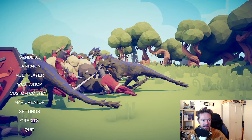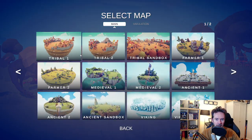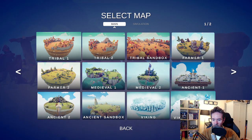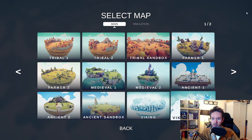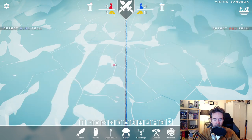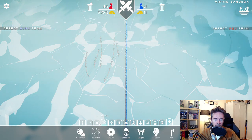We're back — and there's a different title screen again, with some strange dinosaurs. Let's do a sandbox. We have tribal, farmer, medieval, ancient cities, Vikings — let's try the Viking sandbox. We're on an ice floe with basically unlimited money and we can choose who goes on either side. For this side, let's go with farmers and some dynasty warriors.